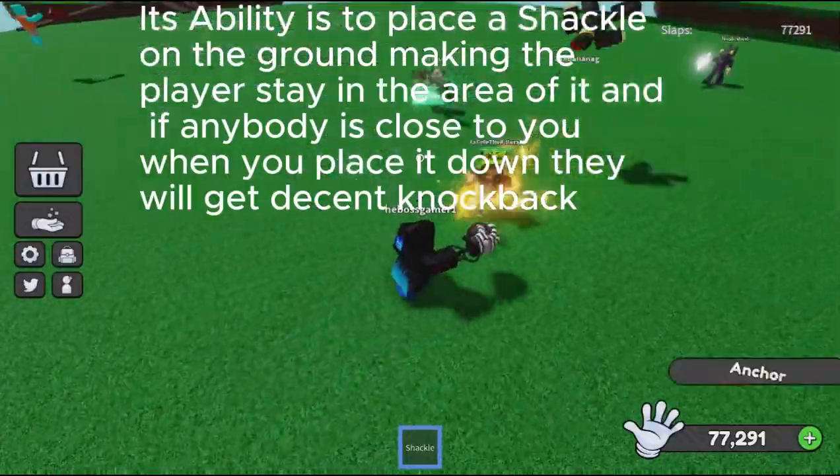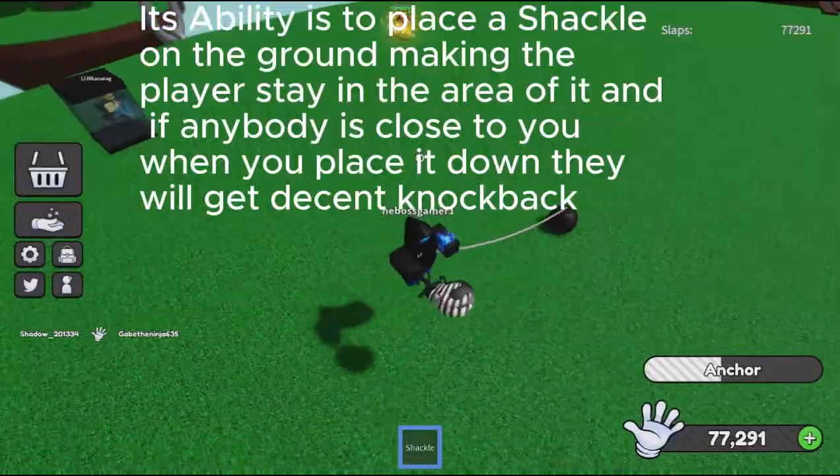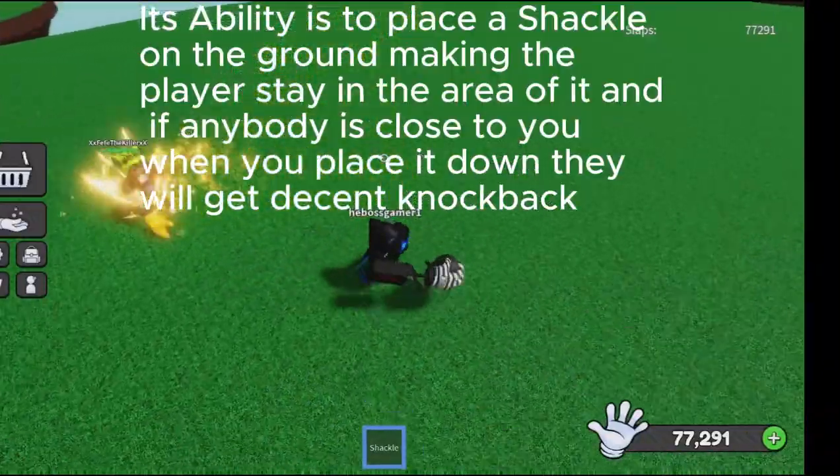Its ability is to place a shackle on the ground, making the player stay in the area of it. And if anybody is close to you when you place it down, they will get decent knockback.